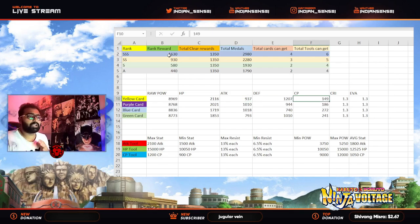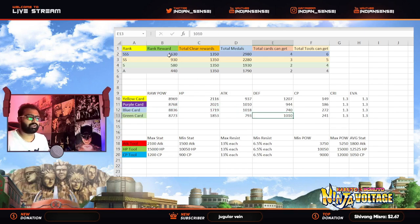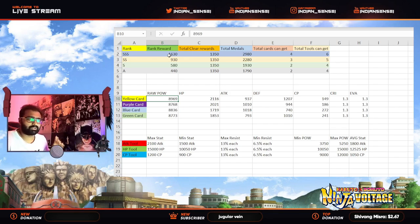I would recommend getting both yellow cards if you can. If you don't want tools, get both purple cards as well. Don't go for blue or green cards in my opinion — they're not that great in terms of stats. Yellow and purple are the best ones, but it's your choice. I would highly recommend getting at least one or two copies of the yellow card at minimum.